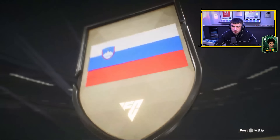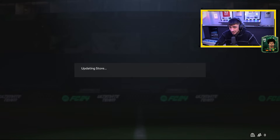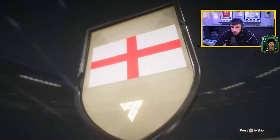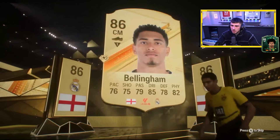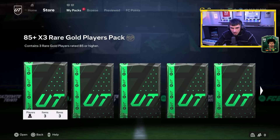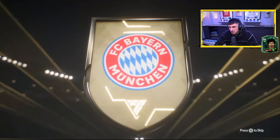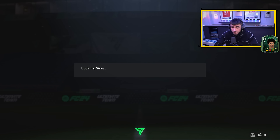85 doubles now — I'm gonna expect walkouts, and that's exactly what we've got. If this is a double we are laughing — it's not, but an 88 is still a very good pack. 85 triple — England center mid, hold on — Jude Bellingham? There we go, a nice little double walkout! And it's Hegerberg — the fodder today is gorgeous, I'm liking it. Last 85 triple — could be a fantasy, but I don't think there's a color flare for fantasies anymore. Duplicate Delicts — not what you want.